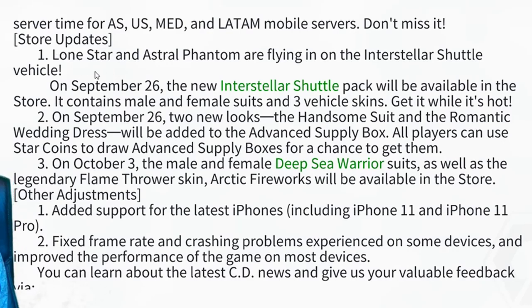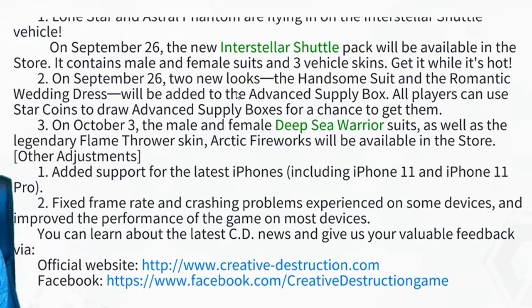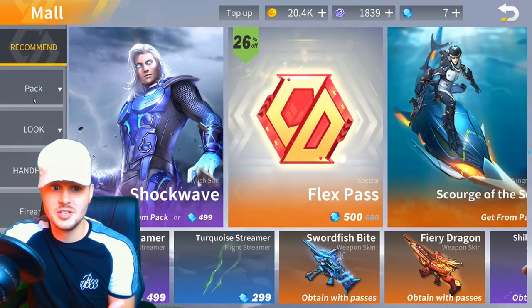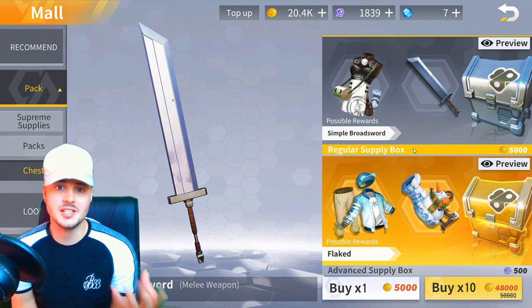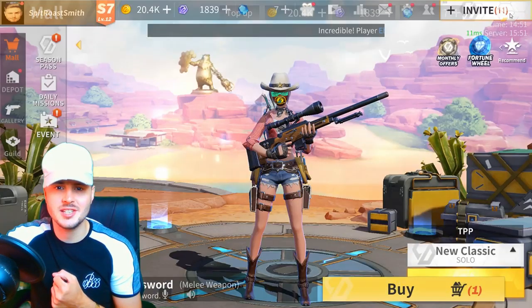Store updates: the Lone Star and the Astral Phantom are flying in on an interstellar shuttle vehicle. On September 26th, the new Interstellar Shuttle Pack will be available in the store — it contains male and female suits and three vehicle skins. Also on September 26th, two new looks — the Handsome Suit and the Romantic Wedding Dress — will be added to the Advanced Supply Box. All players can use star coins to draw the Advanced Supply Box for a chance to get them. I've got a couple of star coins saved for the 26th so we can try and get some of those cool new skins.